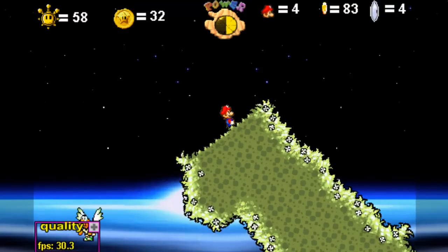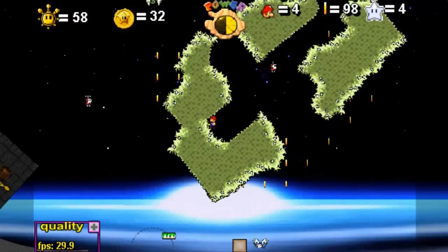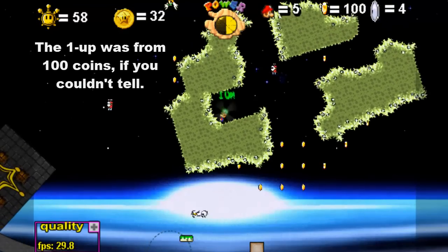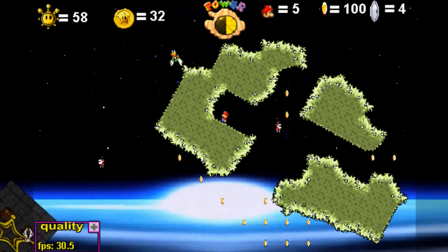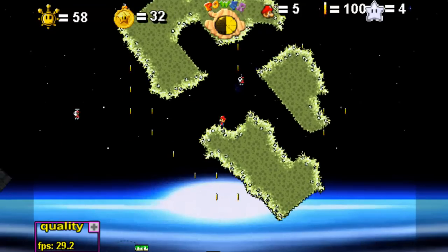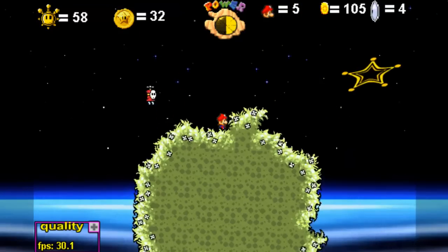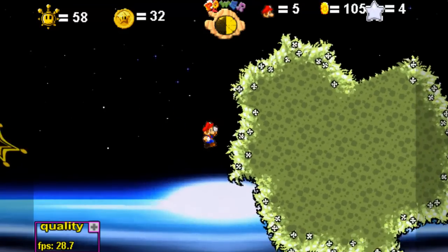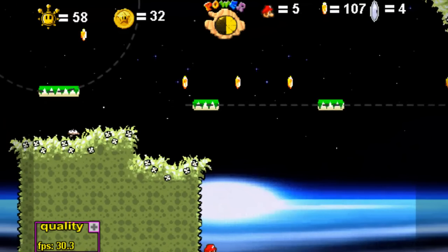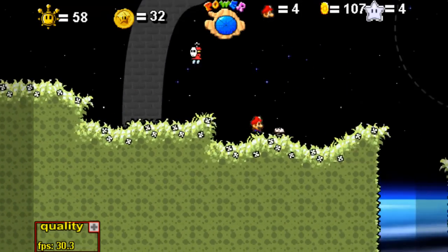Hey guys, guess what I got along the way? I got a one-up — just from waiting on this spinning platform forever. Still don't know what the silver star is, but got a one-up, so that's cool. Okay, it's actually a bit of a tricky one. I had to go back down to this platform, and you actually drop down to these platforms — but you'll probably die in the process, so it's a good thing I got that one-up. Gotta get back over to that area.